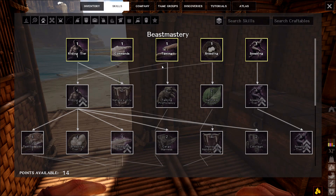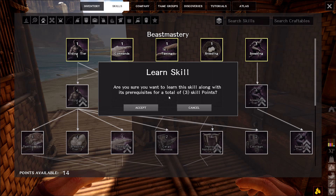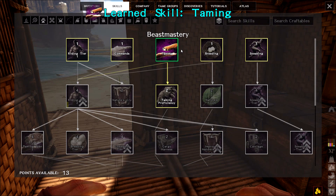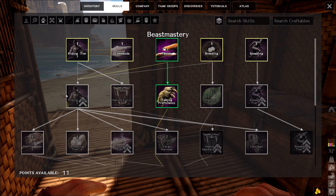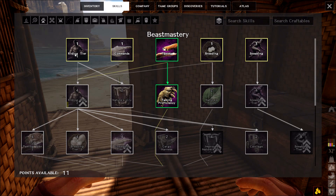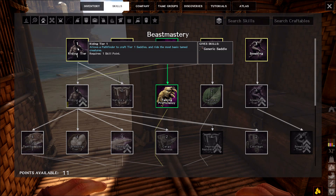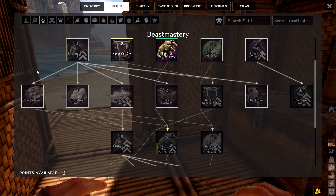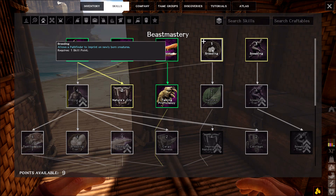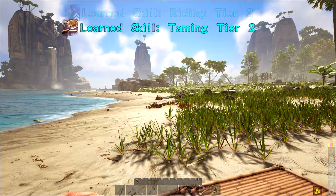We did a little beast mastery — we're only at taming level one. Taming proficiency level two is right here, and that's just to speed things along. Sneaking is pretty good and I believe that's going to be needed. Riding tier two is neat but you need all these different things — you need riding tier one, commands, breeding. Taming tier two is four points, way over there, and I need breeding if I'm going to do riding tier two. You use up your points fairly quickly here.